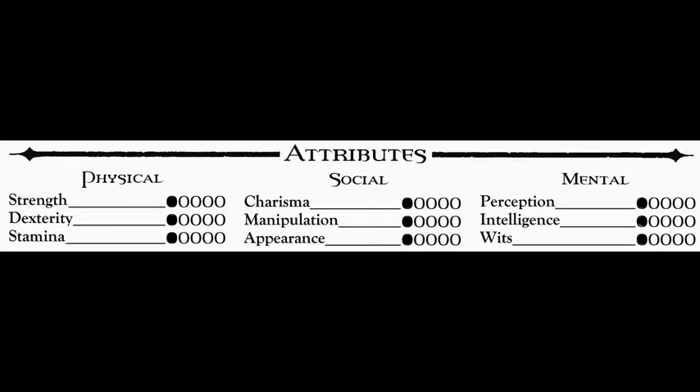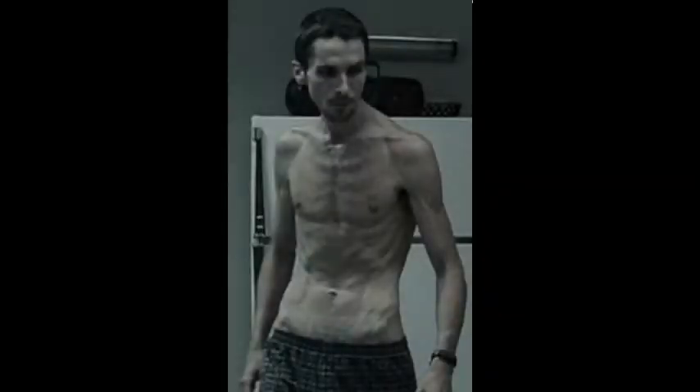Next are the attributes, put into three categories: physical, social, and mental. Attributes run from one to five. One is the minimum a human can have without being unable to function — for example, if strength were below one you wouldn't be able to hold your own body up; you'd be essentially wheelchair-bound. That's why all attributes start at one in character creation. Five is the absolute maximum a human can achieve — the peak of human ability in that attribute.